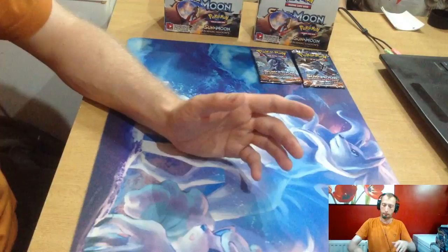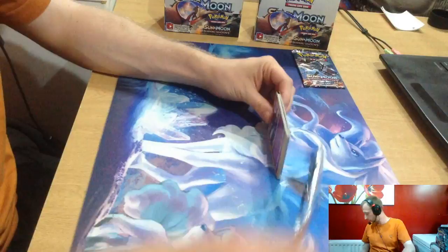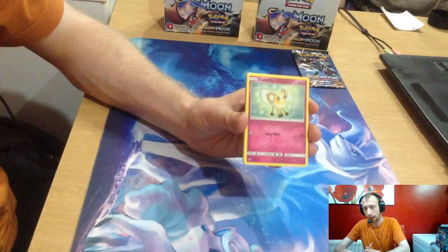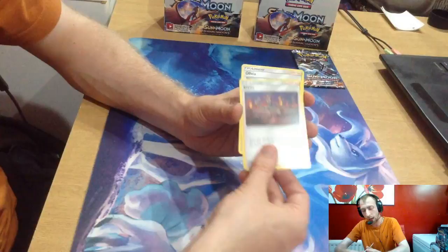Be nice for another Tapu Fini. Crikey, old green code here. We've got Croagunk, Pikachu, Pampour, Butterfree, Pansage, reverse artwork Pikachu, Mewtwo, Water Energy, Kiawe, Olivia, and a Buffalant.